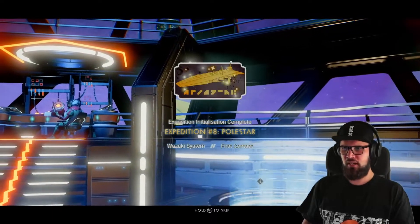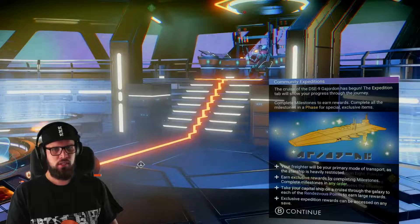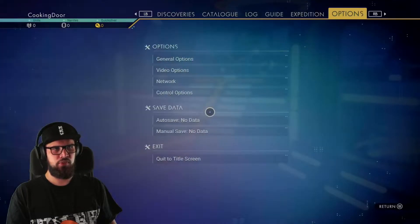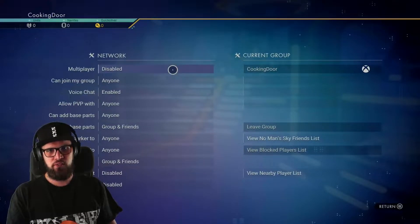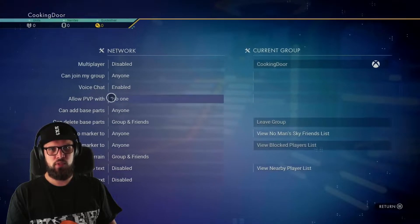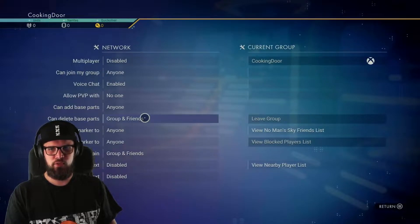After loading into the game you'll notice that you will wake up aboard your Capital Freighter. The first thing I like to do is go into the options menu right away. Make sure to go towards the network tab. Multiplayer being disabled is entirely up to you, but the one thing I would disable right away is to allow PvP with no one. You can also adjust some of the other settings while you're at it.